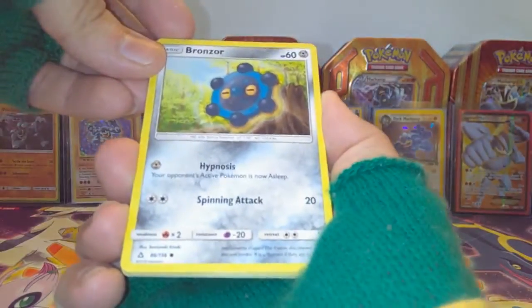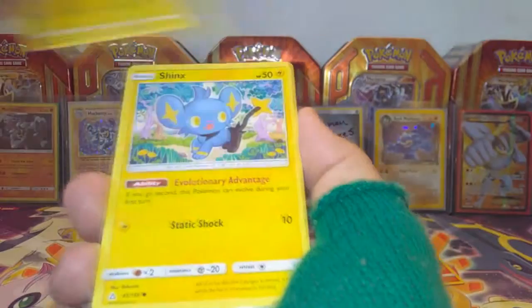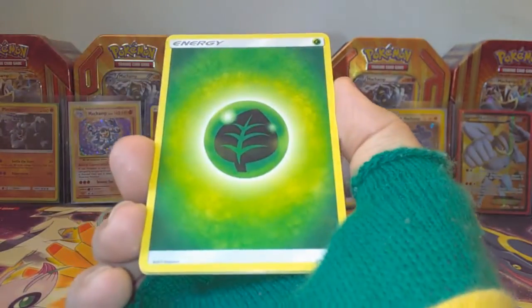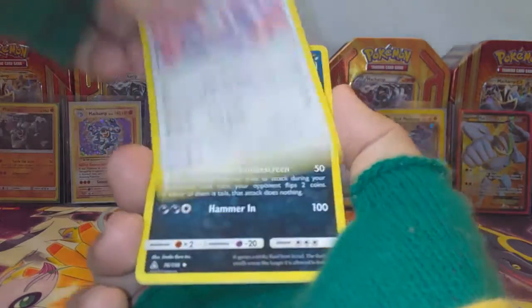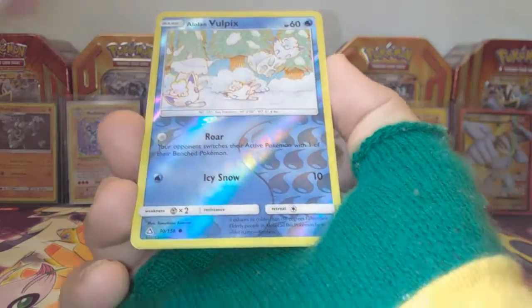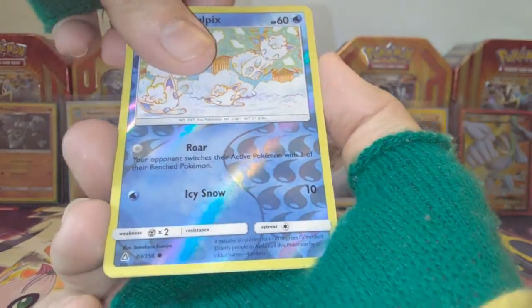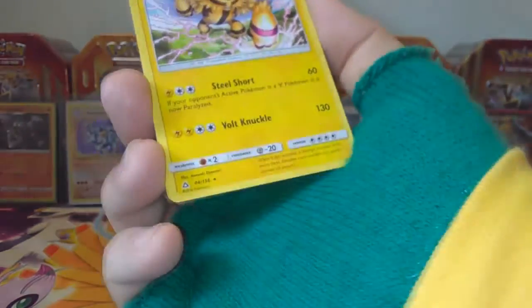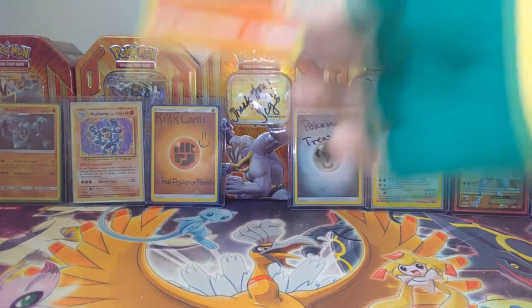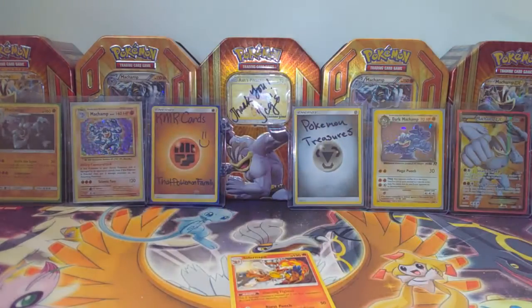Alright, last pack — let's get some last pack magic! We got a Bronzor, that's always a pretty cool weird card. Gotta love Diglett. Let's see the energy cards... and our last rare is — oh, it's an Electric/Fire type. Well, you know what guys, we still got two points and we got this beautiful holo.